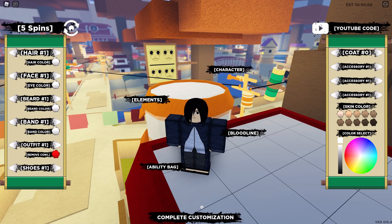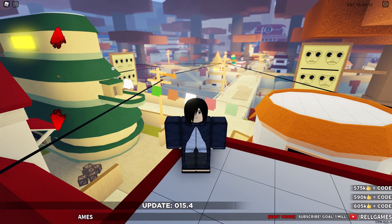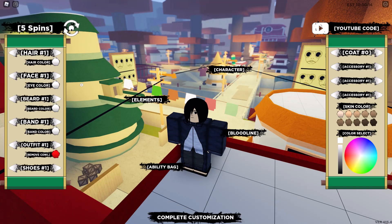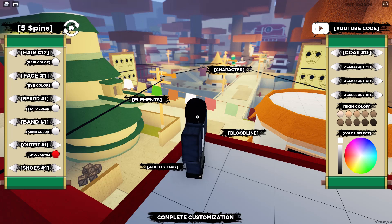First you are going to start in this screen. Then you just want to click the up arrow and you'll go to the edit screen. You want to click the edit button and then you can edit your character and stuff. I'll show you how to do certain characters and stuff later.